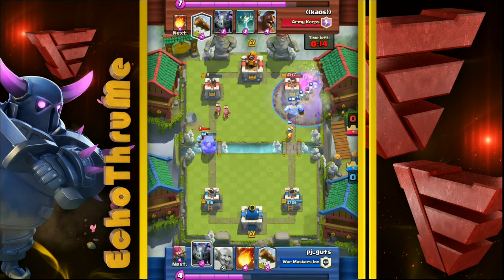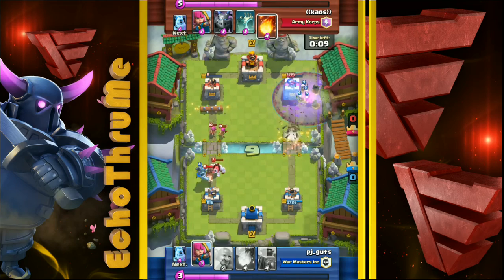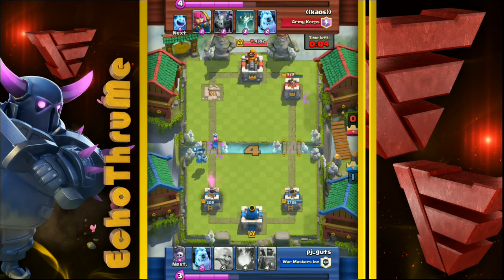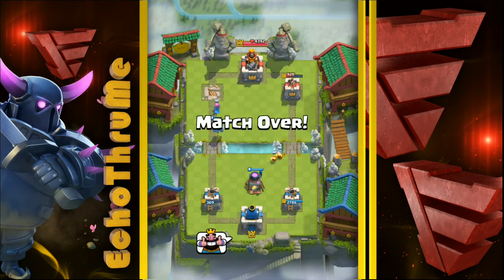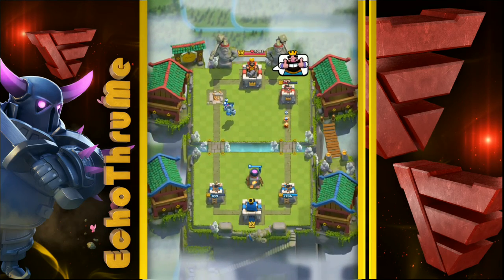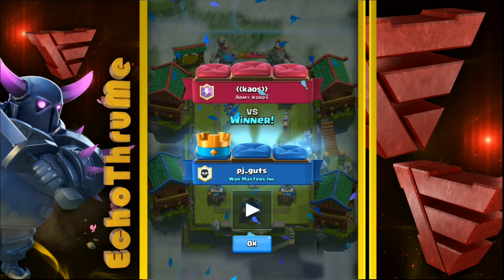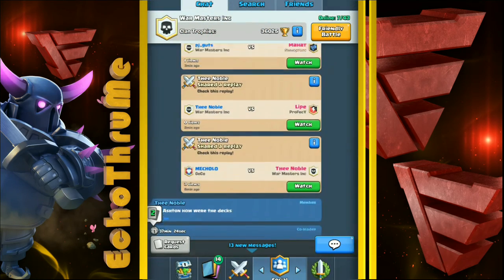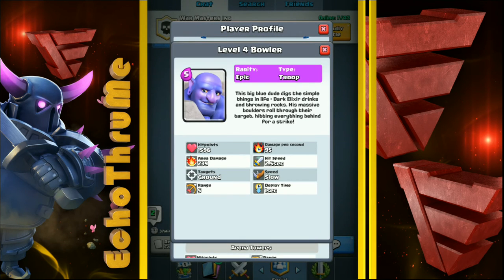You guys are getting a good idea of how the Bowler can keep troops away from your tower — playing a nice solid defensive stance for your deck. But again, it's a tank and it can do both offense and defense. It's pretty simple: you defend with it, then use it as a tank to push the opponent's tower. That's how it's done. Let's take one more look at the Bowler's stats — and that wraps it up.